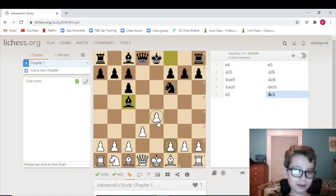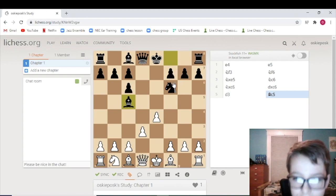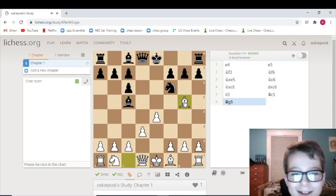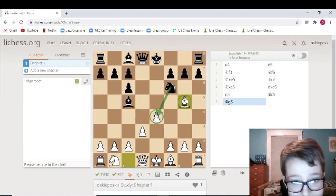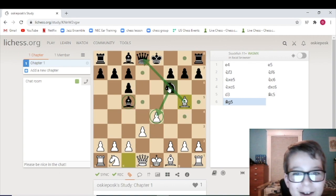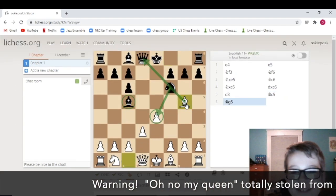You stack two pawns, and obviously you can't take because the queen is hanging. But from here, another — the most common trap — is actually pretty funny. You can go knight takes e5. I wonder if I can make a name for this — it should be called 'oh no my queen,' because it's kind of like a joke.